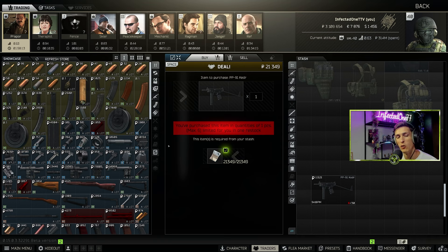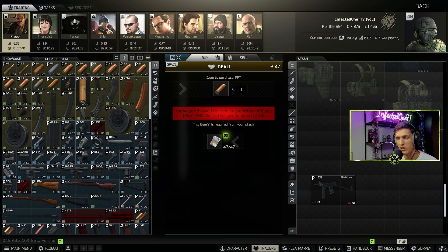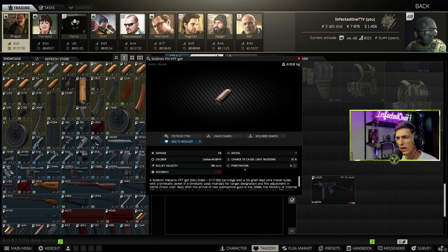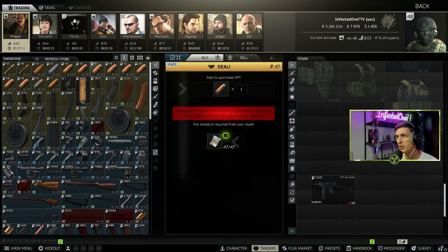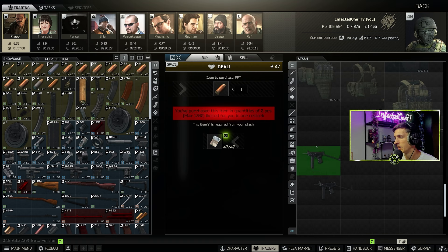Right now we have no money, no flea, and lousy traders. The bullet I'm suggesting everybody to use is the PPT bullet in 9x18mm. The pen of all these bullets is kind of bad anyway, the damage is decent but it's not gonna pen — let's be honest. What's good about this one is it gives you minus 7 recoil. For a gun that already has low recoil, minus 7 recoil is very, very good.